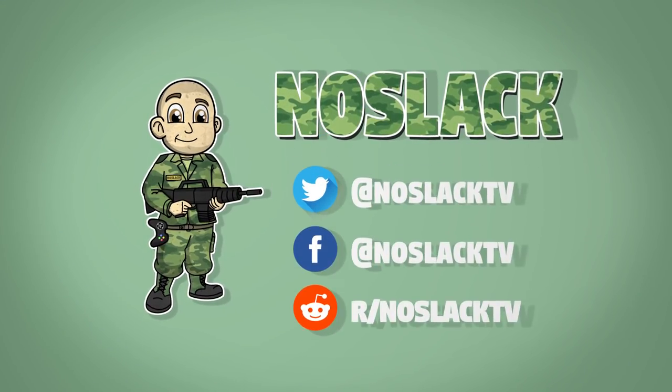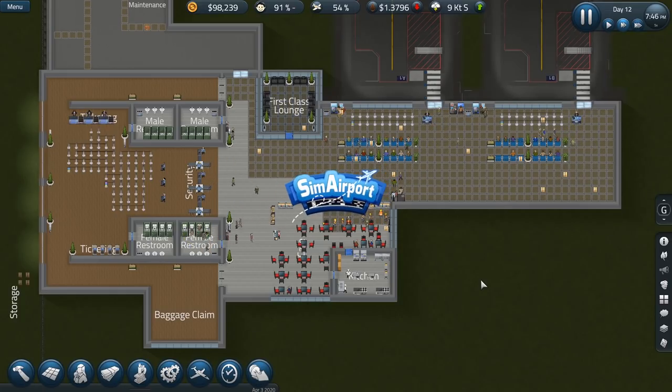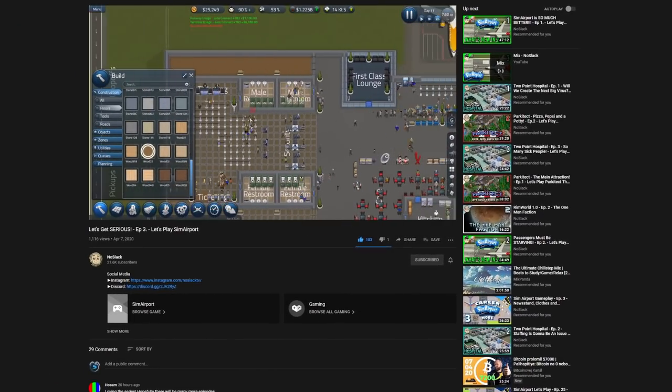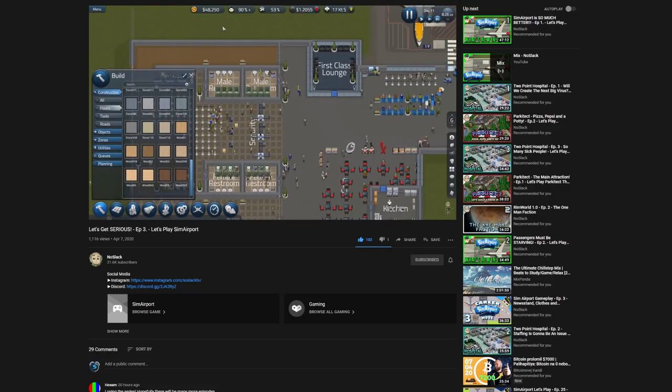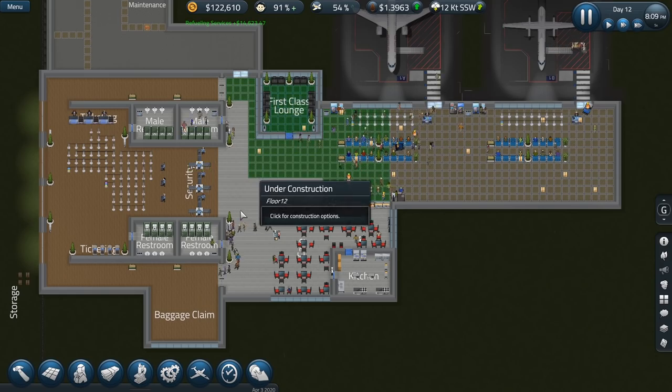What's going on guys, No Slack Novak here with episode 4 of Sim Airport. Last episode we did quite a bit — we finished up our flooring over here in the security, baggage claim, and ticketing area, as well as our exit hallways.